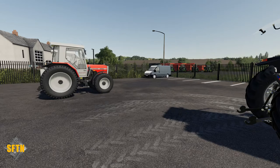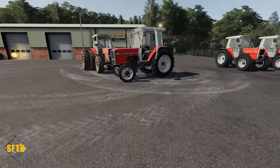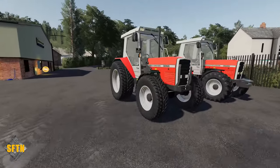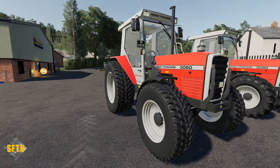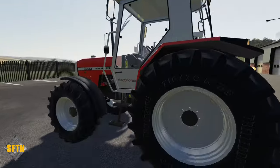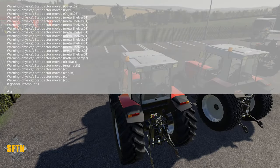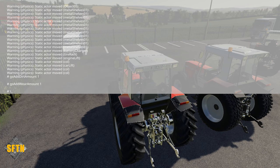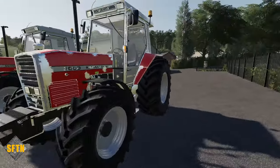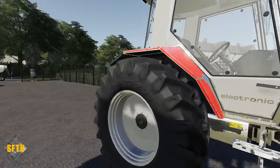I might be a bit biased here — I love a good Massey Ferguson. Knocking tires on the 3060 here looks pretty neat. A nice little small tractor for doing your verge work and things like that. This is the wide tire configuration with the front weights on — just a nice looking tractor. We're going to add a little bit of wear to it. Wow, that's a lot of wear — the paint's almost completely peeled off in places. Impressive.